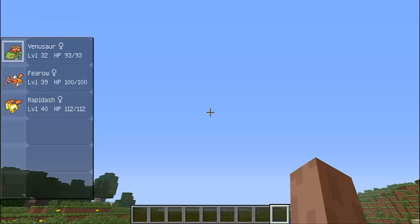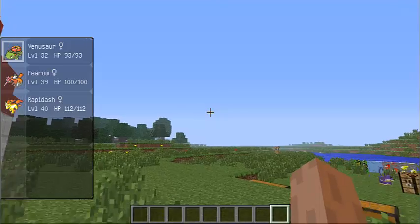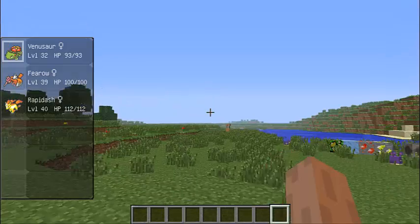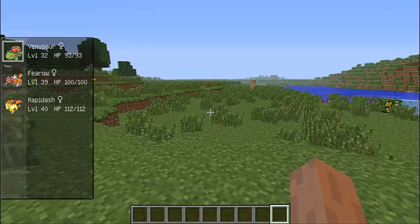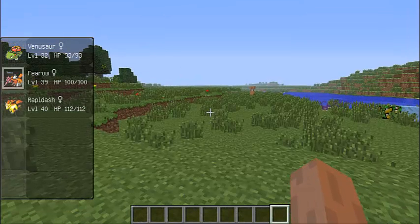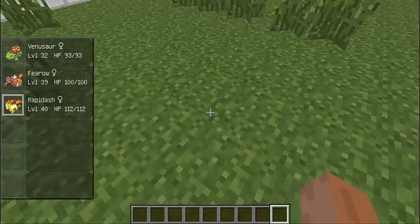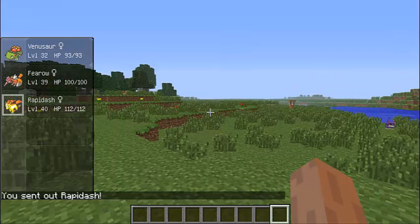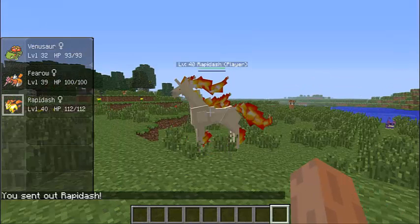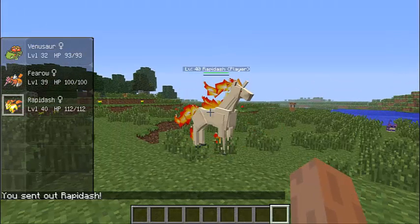And there's also trainers. It adds a bunch of stuff like Pokeballs, Pokedex, everything. You press R to send out your Pokemon. Go Rapidash! It's majestic.